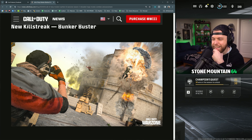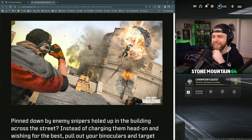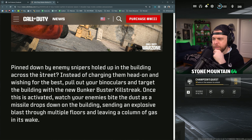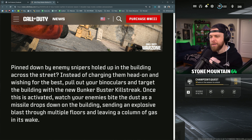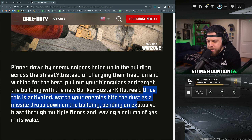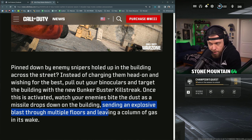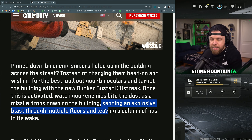Here it is — the Bunker Buster. This is a new kill streak that goes through buildings and through floors for an explosion to get enemies out, then leaves a gas cloud afterwards. If you're pinned down by enemy snipers holed up in a building across the street, instead of charging head on, pull out your binoculars and target the building with a Bunker Buster. Once activated, a missile drops down through multiple floors and leaves a column of gas in its wake.